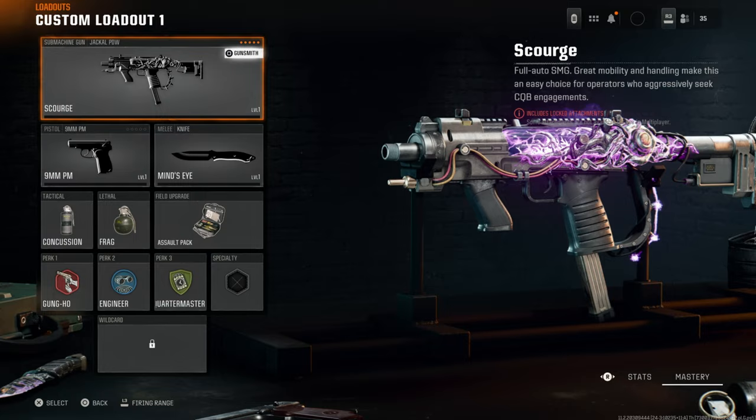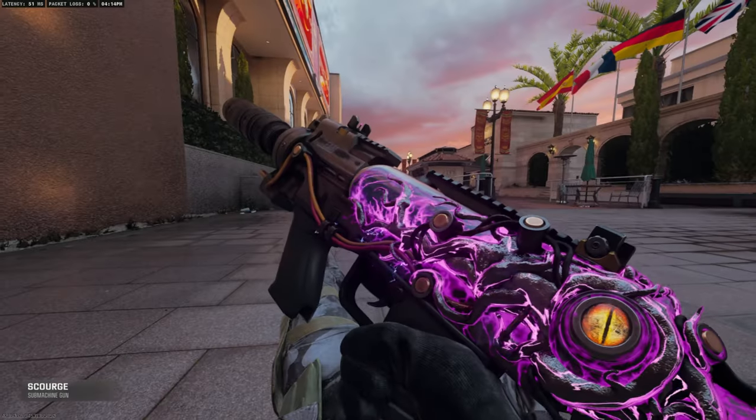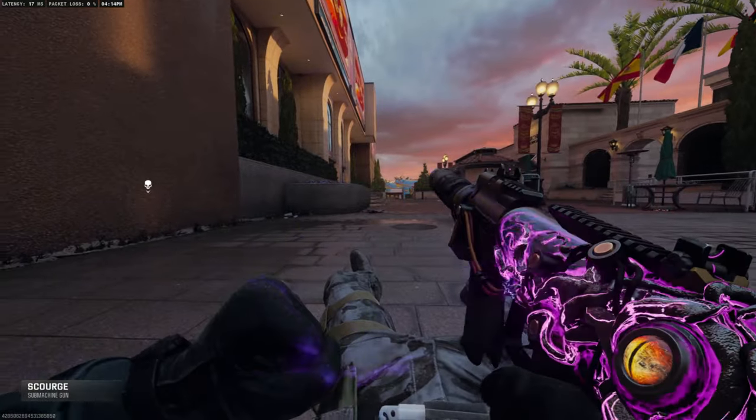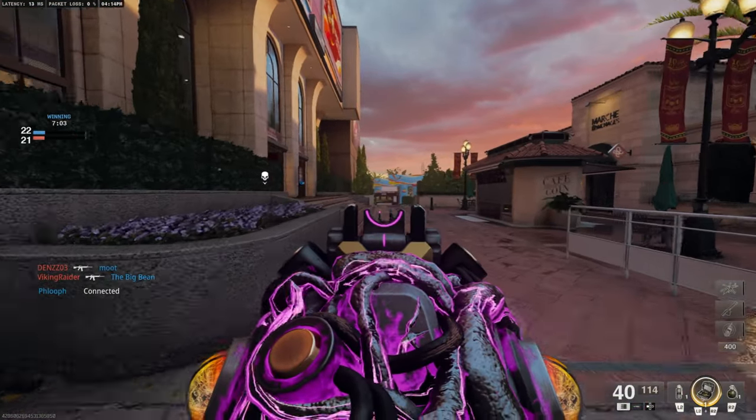All you need to do is come to your loadouts and get a blueprint that you have for Black Ops 6 and go to the gunsmith now. It has to be from the vault edition — this doesn't work on normal standard edition. It has to be from the vault edition blueprint if you've got that in your weaponry.